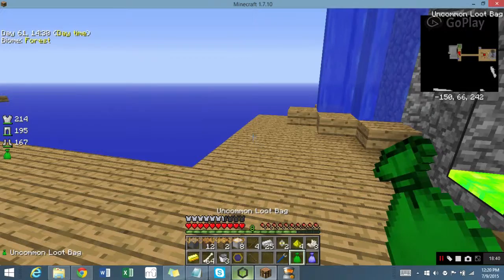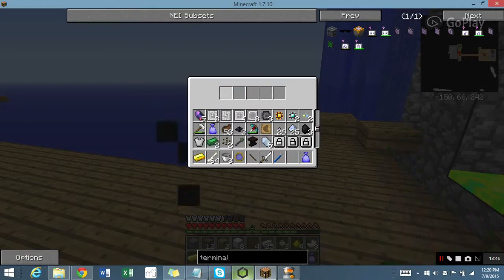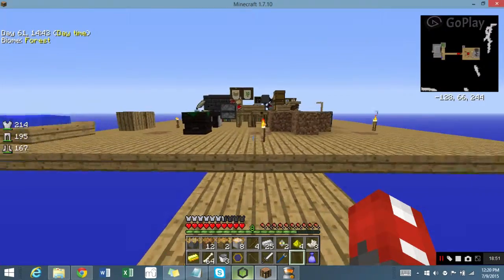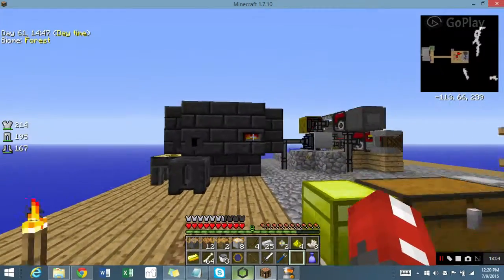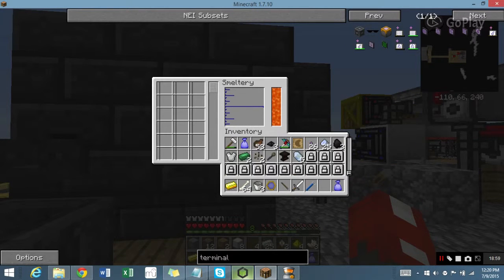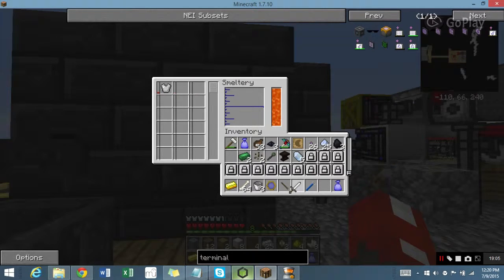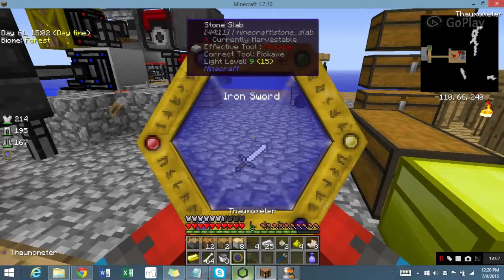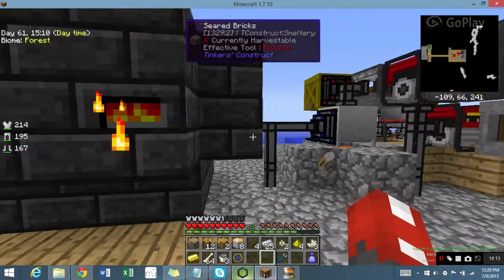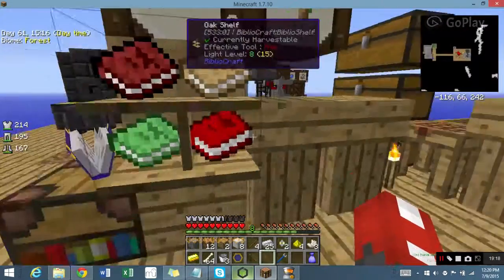I'm going to open up these loot bags just in case — you never know — because I'm getting sick and tired of sieving dust. Three coal — whoop-de-doo. Iron sword — blah blah blah. I don't need any of this crap. I'm just going to smelt all this in the smeltery. Oh, I haven't melted an iron sword yet — there you go, now I have.